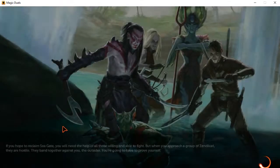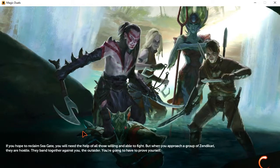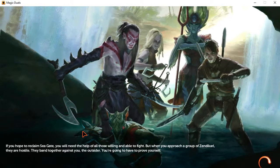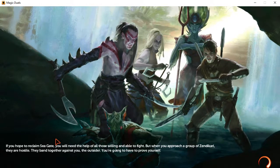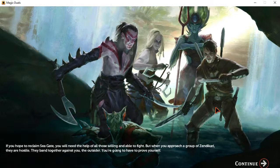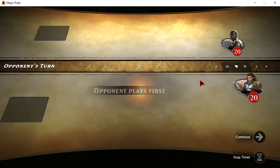If you hope to reclaim Seagate, you will need the help of all those willing and able to fight. But when you approach a group of Zendikari, they are hostile. They band together against you, the outsider. You're going to have to prove yourself. She's like, okay, I'm here to help — and they're like, no, we don't trust you. This is one of those times where it's a trial by combat.